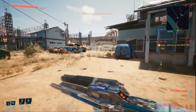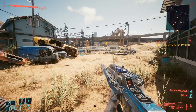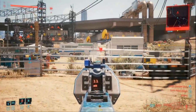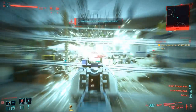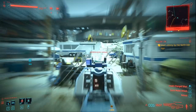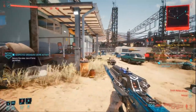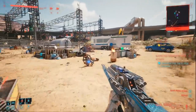Just over here we're going to find the target that we need to eliminate. The NPCD will give you a buzz to explain the situation. So let's go ahead and take out these rascals. After you've killed everyone with your extremely overpowered weaponry, you need to come and take out this lady just here — boom, headshot.